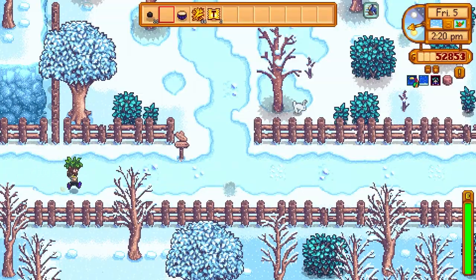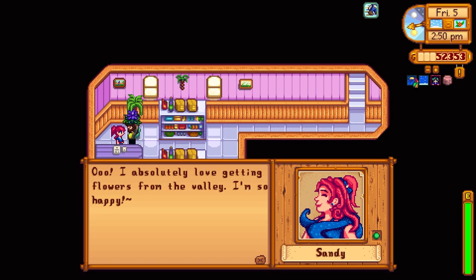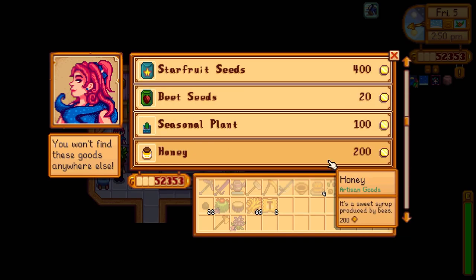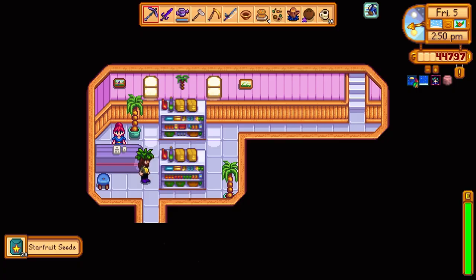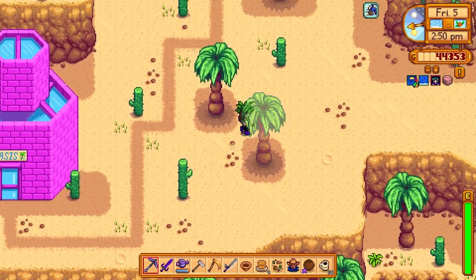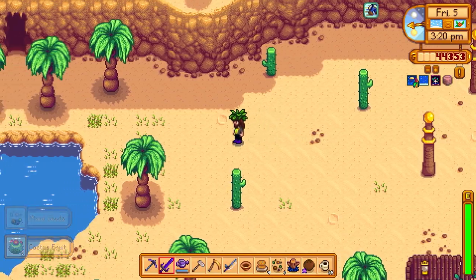Let's head up to the desert — I got some stuff for Sandy. I gave her one of those crocuses and she loved it. I bought 20 more star fruit seeds — we need those. Until those ancient fruits start giving us a bunch, we still have to do star fruits.